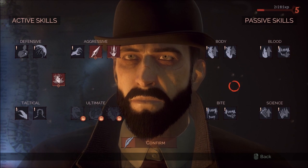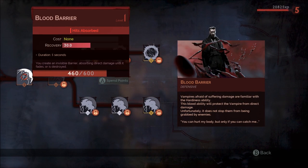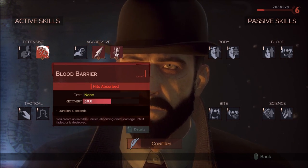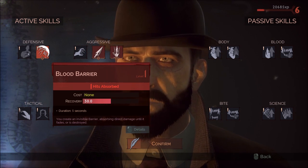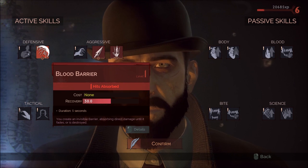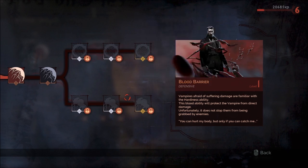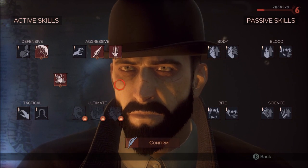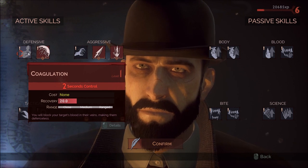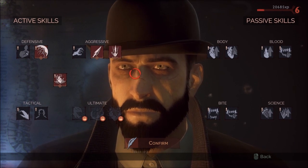The next thing you're going to want to pick up is Blood Barrier. It's a great ability and we'll go down the entire upgrade path later, but it costs nothing. It gives you one extra hit that you can avoid, and it makes a great fourth ability. You can get the cooldown all the way down to once every 20 seconds, which makes it pretty useful repeatedly in boss fights. Those will be your active abilities — the only other two worth getting are perhaps Coagulation or Spring, but I prefer Blood Barrier because of the rest of the build.